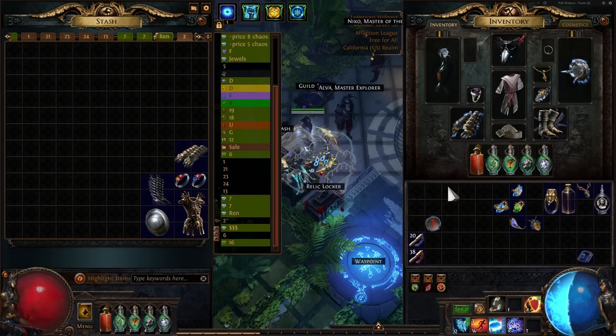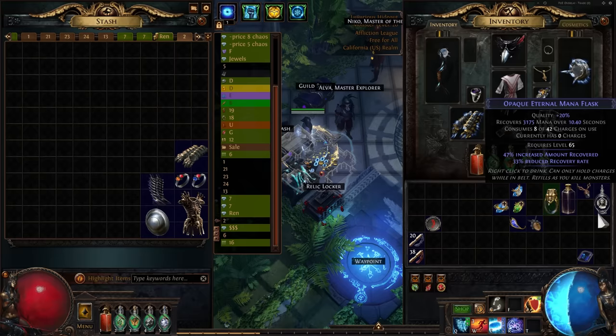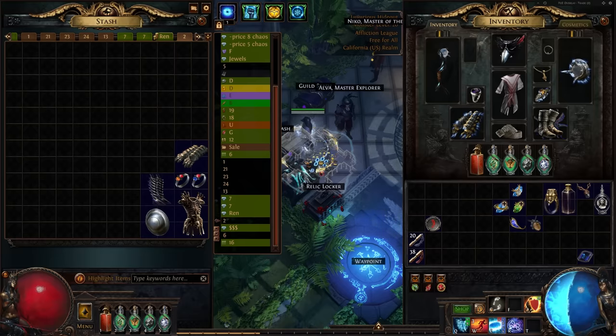Hello fellow content consumers, this is Camaroni here with a League Start video for Ice Nova of Frostbolts for the upcoming 3.24 Necropolis patch for Path of Exile.